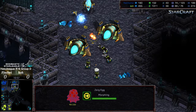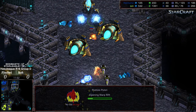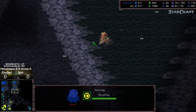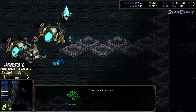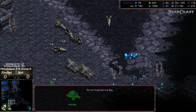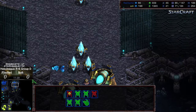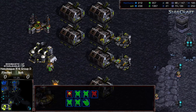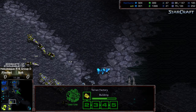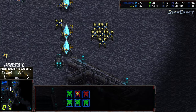Vultures are trying to push up into the 12 o'clock. Fisheye drops some pylons to blockade and the vultures scoot back out. An engineering bay is scouting over the natural expansion to get eyes for a potential follow-up attack. So has just been sending so many vultures without accomplishing much and has actually fallen behind despite having six factories. Fisheye actually holds a supply lead and starts to march forward with his dragoons.